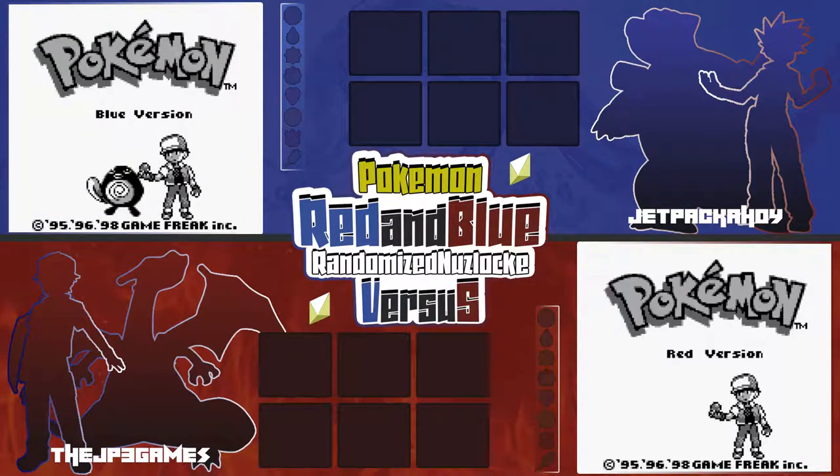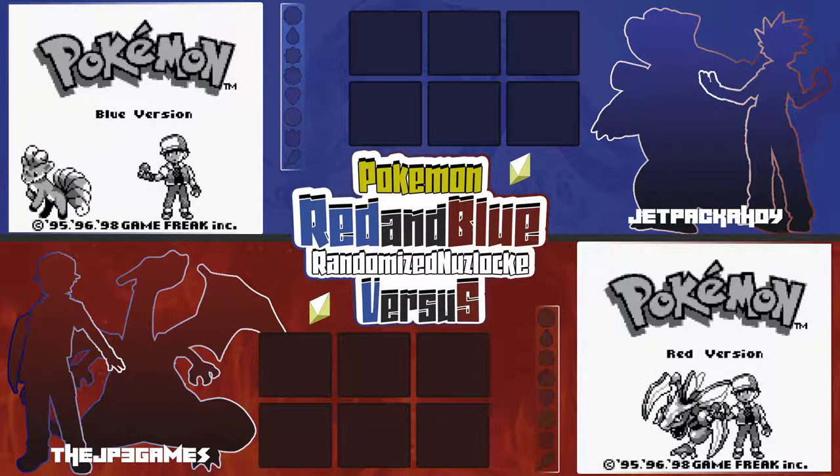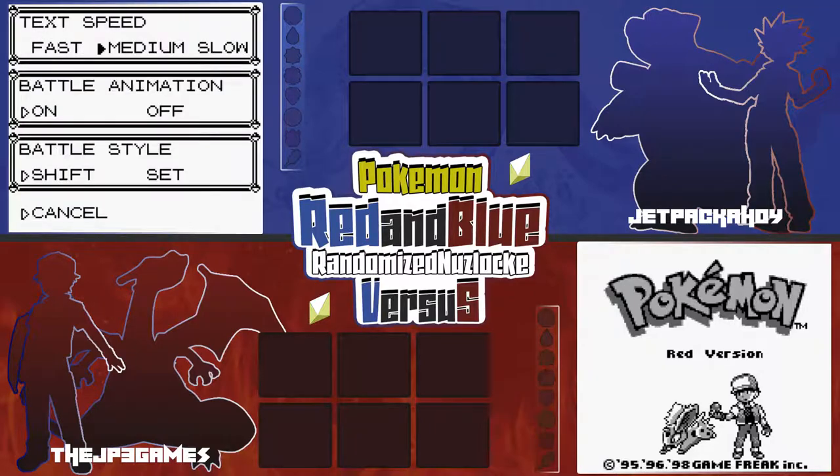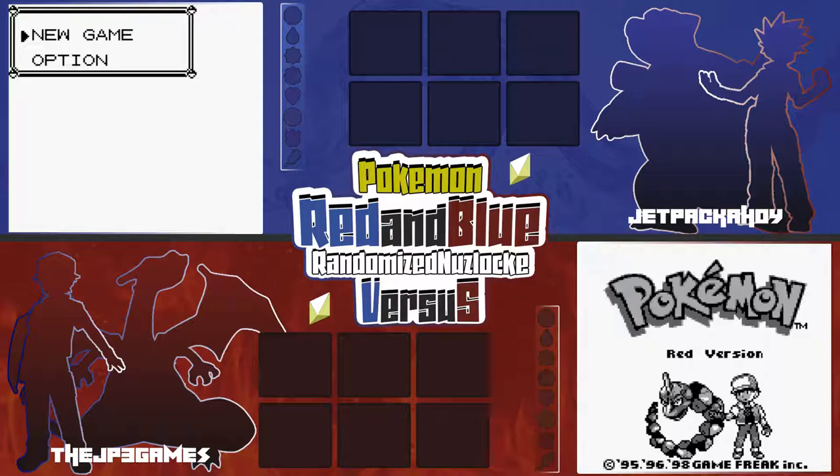Welcome to episode 5 of our Pokemon Red and Blue randomized Nuzlocke versus with Jetpack Ahoy. We're both back on the starter screen. Spoiler alert: in the last episode we both lost — ran into some type disadvantages. We re-randomized the ROMs and are starting over. This time we're implementing a revive rule: if we lose the Nuzlocke we can bring back one Pokemon of our choosing, but if we lose after that it's game over — no more resets.